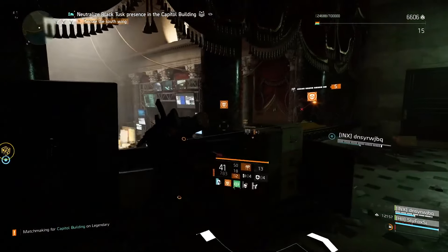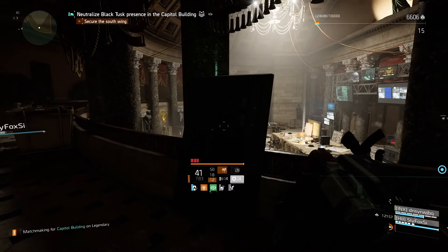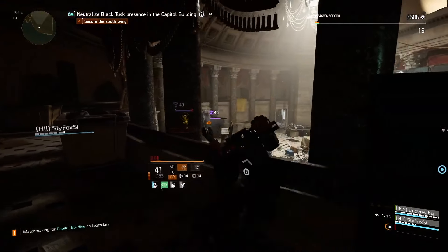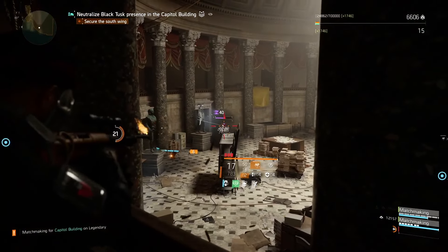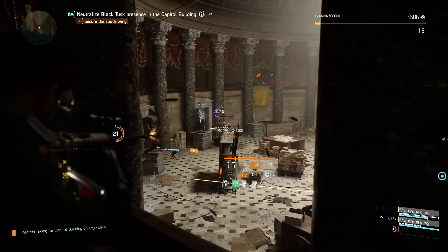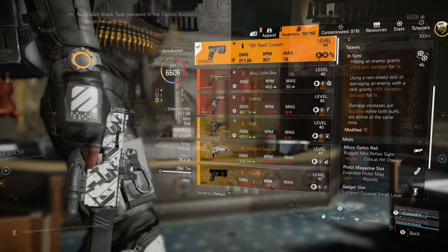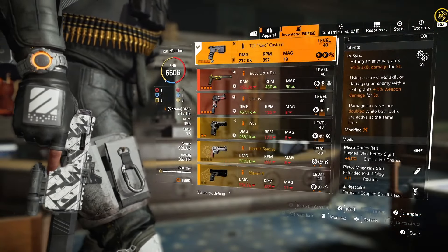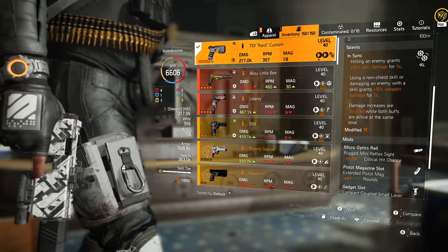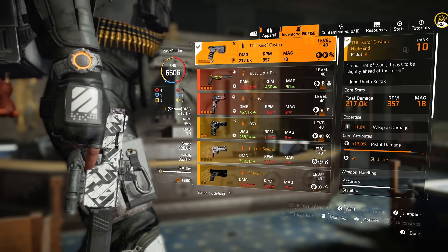In this build we need that crit chance because our attributes are kind of locked behind skill damage and crit damage. So it's really important to get as much crit chance as you can from your weapon. If you're lacking in the crit chance department, I would recommend using some crit chance mods on your mask, backpack, and chest piece to reach 40% — that's the bare minimum.